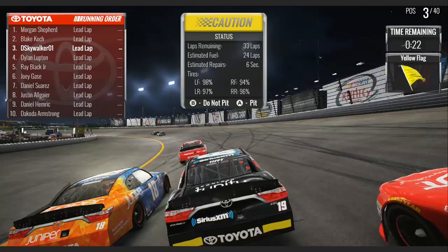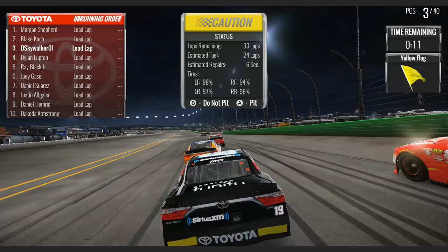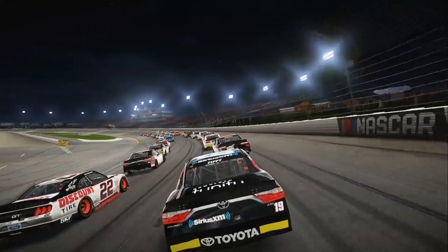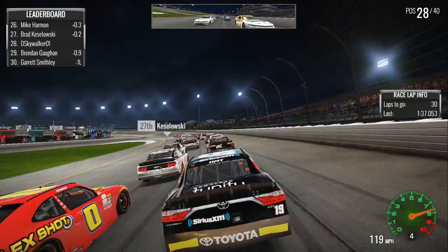Morgan Shepard is gonna win a stage as we wreck Ryan Sieg coming to the line. Morgan Shepard wins a stage at Iowa Speedway! What?! Oh my God, I can't even believe that. And we don't even have enough fuel to make it to the end of the race. I'll pit now and just kind of stretch it, because we need to repair the damage from absolutely running over Sieg. I believe Morgan Shepard is still leading this race. There are 29 cars on the lead lap since Brendan Gaughan got his lap back. We're back underway here at Iowa Speedway. Coming up through the gears. That's Garrett Smithley.